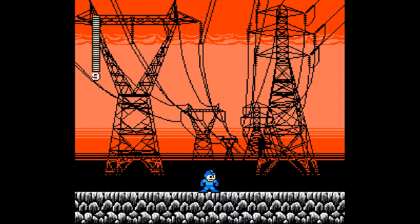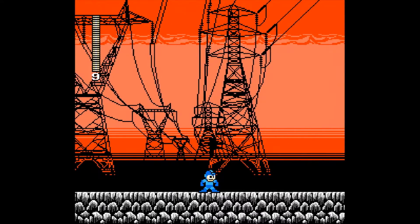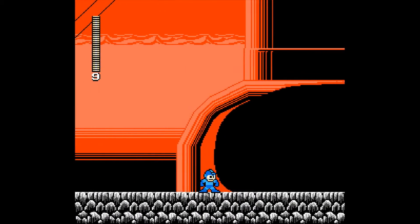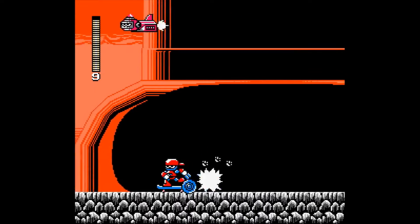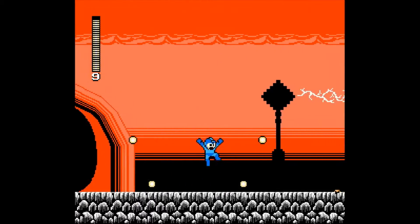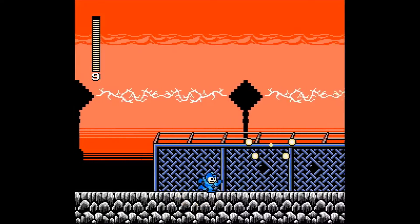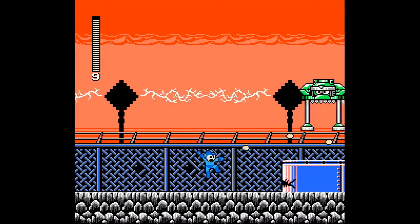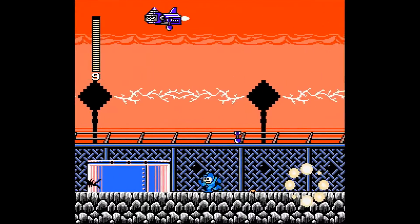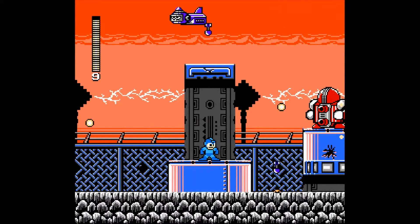I recall the developer saying the aesthetics are inspired by where he grew up in Canada. Now this stage, throughout this fortress, we are reintroduced to enemies that we've already encountered. Effectively, it's testing us — do you remember how they work? The mines from Tank Man stage. The stomping enemy, we first encountered it in Glue Man stage. And the missile droppers, quite a nuisance from Jet Man stage.